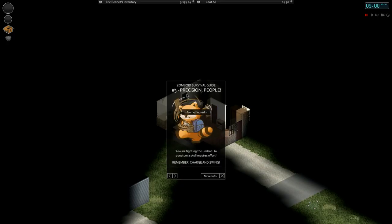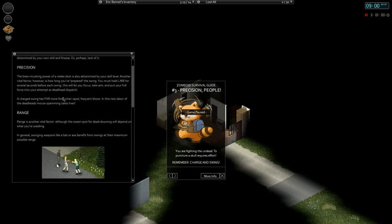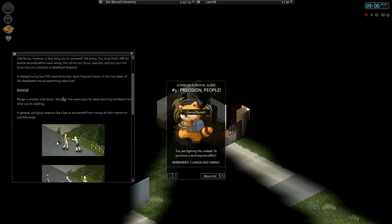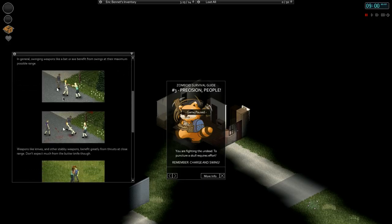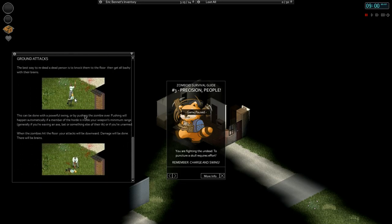Precision - you are fighting the undead and to puncture a skull requires effort. There are charge and swing combat mechanics. Based on what weapon you have determines how you have to attack. Weapons like knives and other stabby weapons benefit greatly from thrusts at close range. You can also do ground attacks to finish them off.